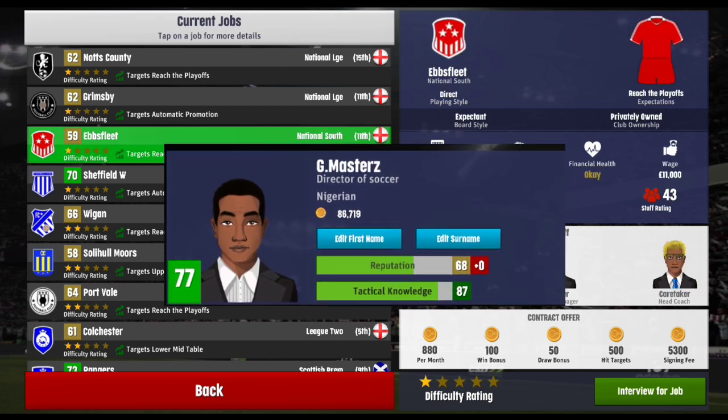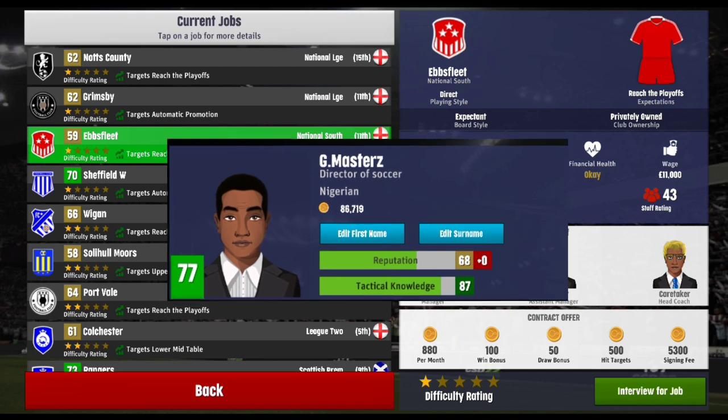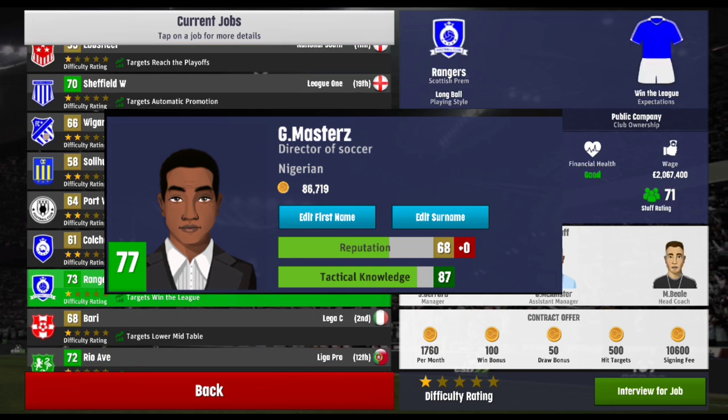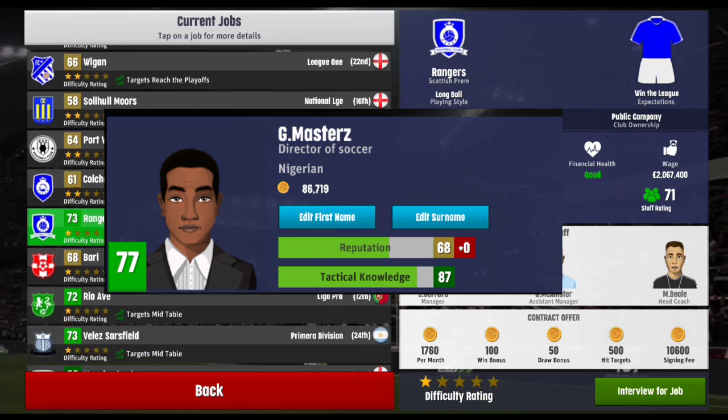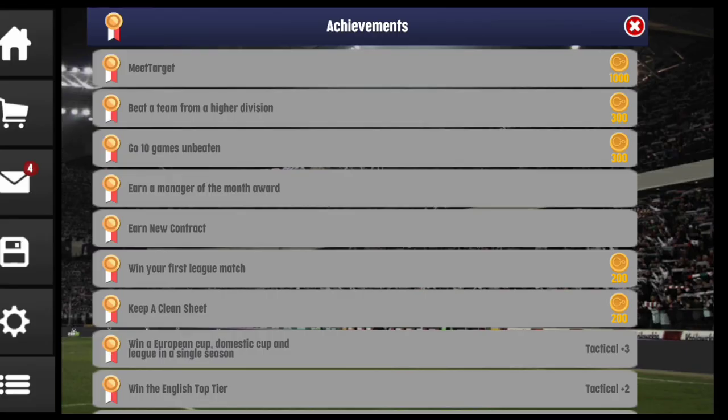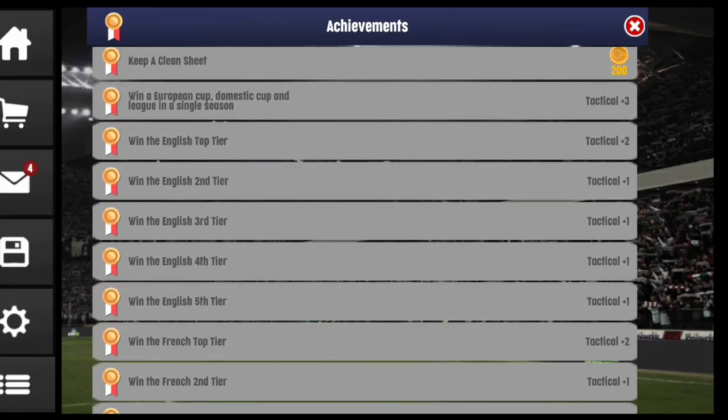We need to understand how reputation and tactical knowledge actually increase in the game. They are two different things that make up the manager rating. If you achieve the targets set up for you by the board, your reputation will increase. Your increase in tactical knowledge is determined by the amount of trophies you win.